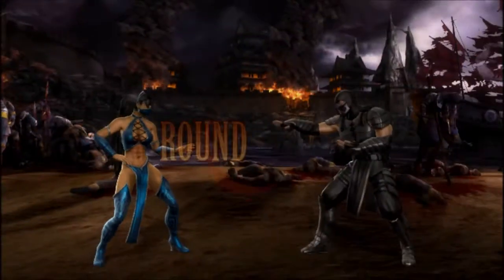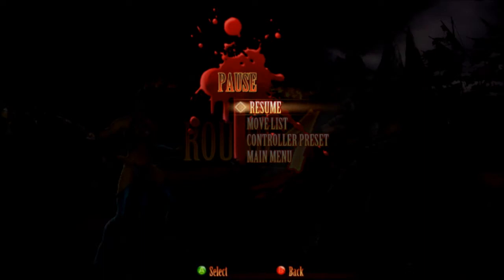She does call them Earthrealmers. While Kitana looks like a human, she's in fact not a human — she is from a place called Edenia, which was conquered by Shao Kahn, who also looks like a human but also is not, because he is from Outworld. Just to clear that up if you were confused.